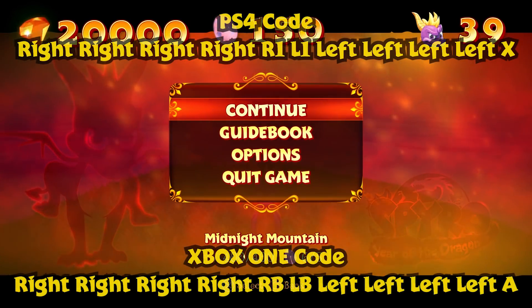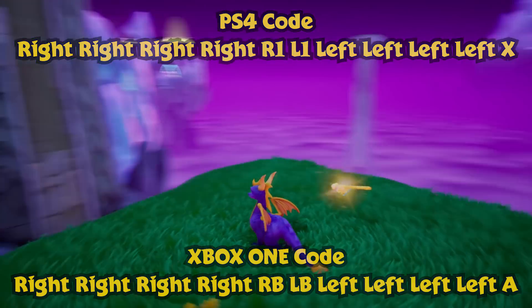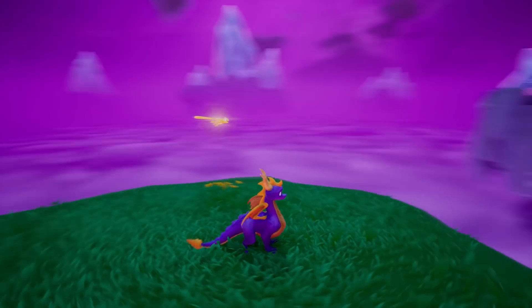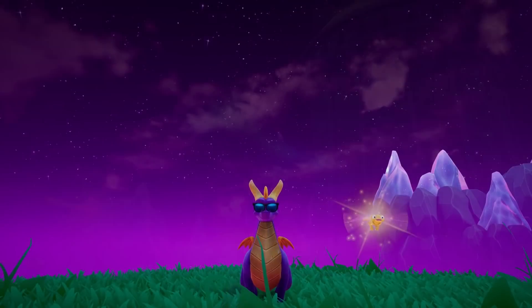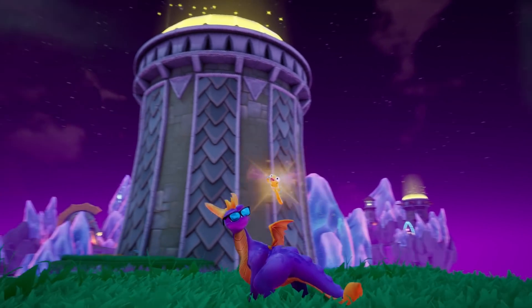And to get small-head Spyro, punch in the following code. As you can see, the codes are incredibly similar, so we were able to figure it out fairly fast. With this, you get a Spyro that looks so fat, and it's hilarious. If you want a real good laugh, use the small-head and tiny-winged Spyro cheat together — it makes him look so fat and funny!